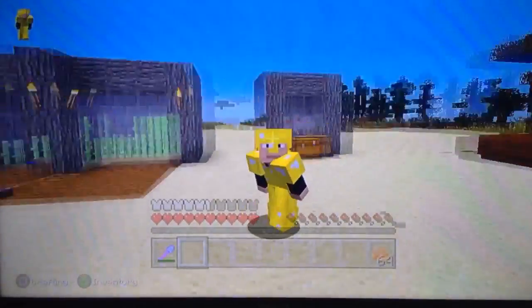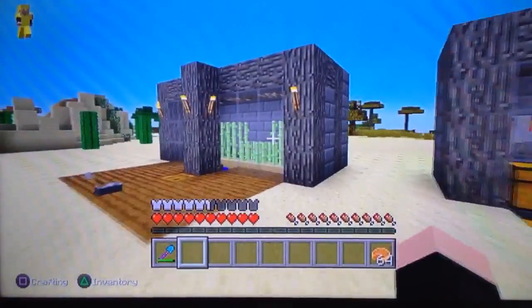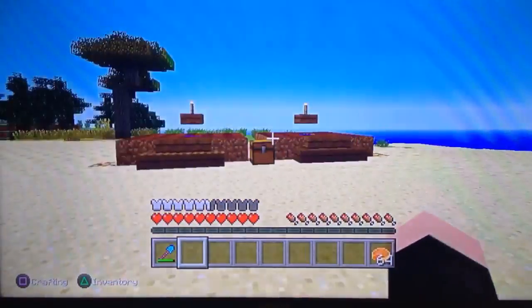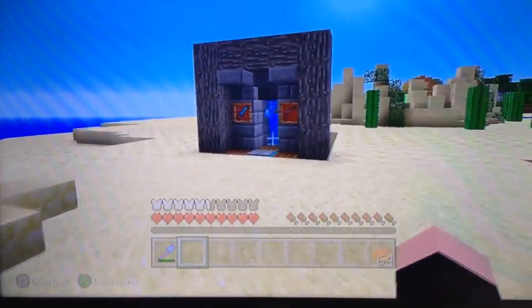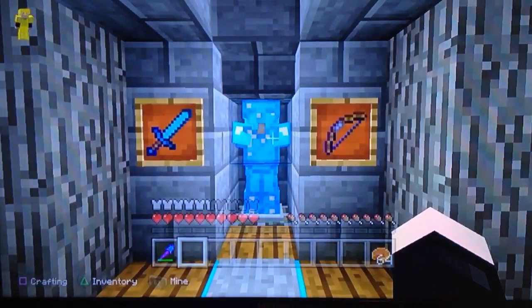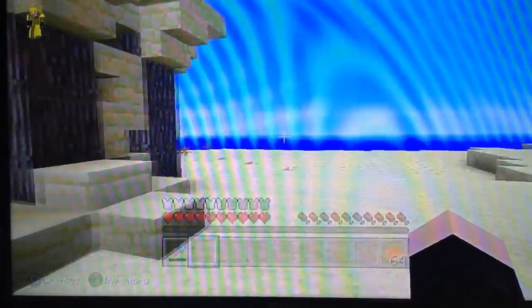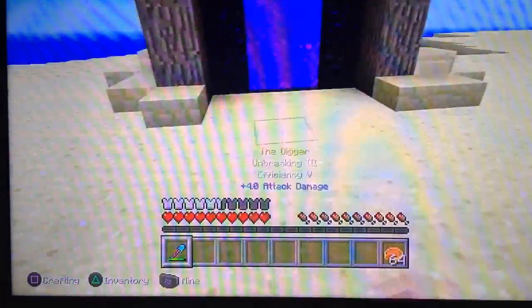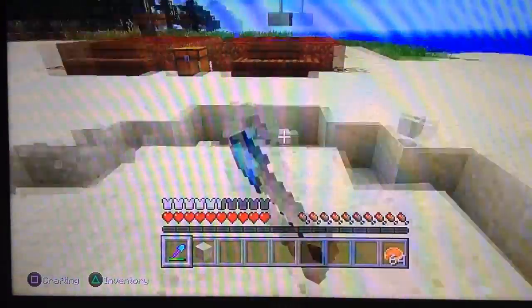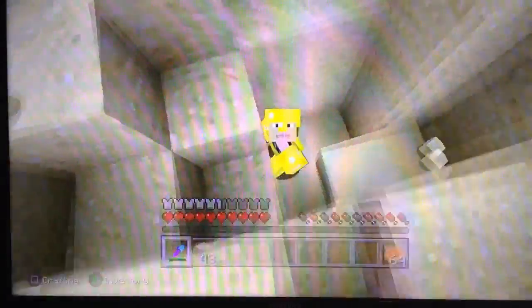But anyways guys, this will be it for this video. I know it's short, and a lot of these you probably already know. Most of them are obvious — the fortune one definitely is. This one is so you can store your armor better without it being scattered everywhere, you can sort it out. And then this one — obviously I just showed you — so it looks a little better. Anyways guys, I hope you enjoyed, and if you haven't, feel free to leave a like. Subscribe for more. See you guys in the next one. Peace out.